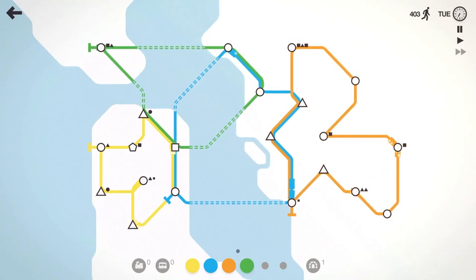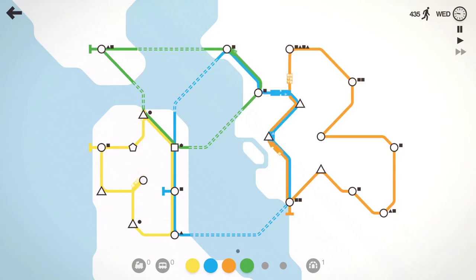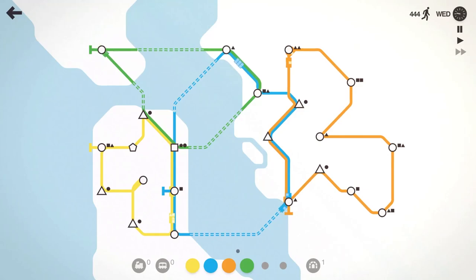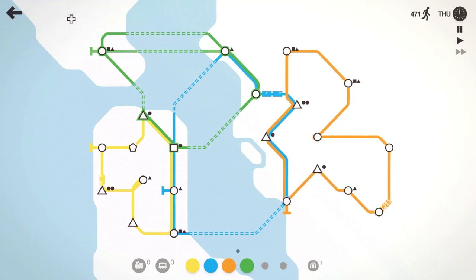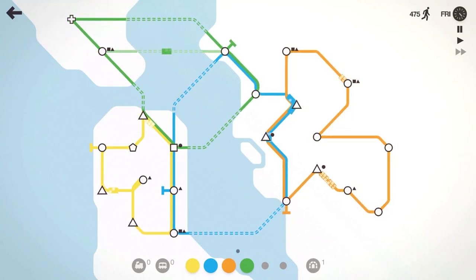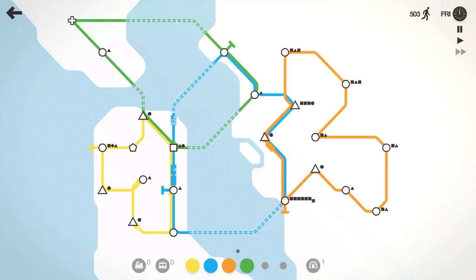We'll have it run this way, give it the carriage there, and then we'll also have it pick up that circle. Moving right along. Let's have the blue line and the yellow line pick this circle up. I think if you notice on the start screen, my San Francisco score was like 650 or 680 or something like that — it wasn't terribly high. So hopefully we can beat that here. We're at 450 people moved on Thursday. 500 people moved.